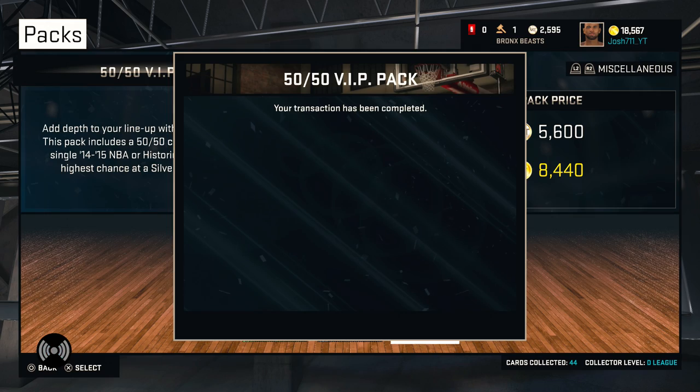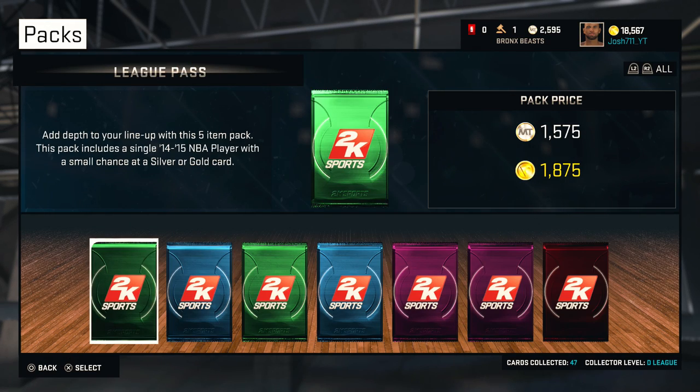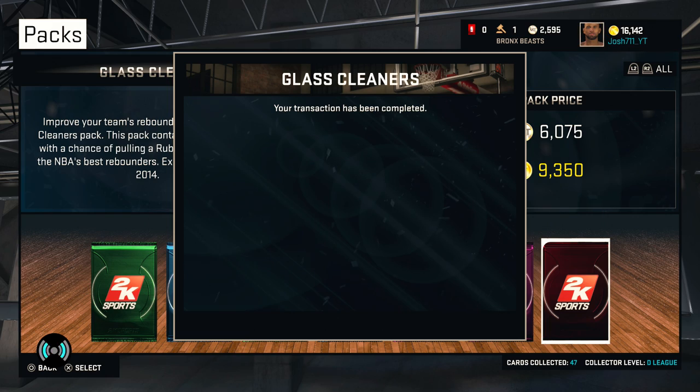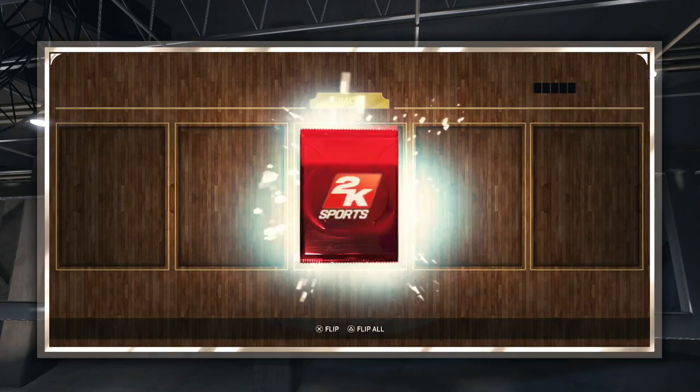We only have one pack left — I know this was a short pack opening, but if you guys want to see some bigger pack openings, make sure you smash that like button. We're going to open up one more glass cleaner pack to finish off this episode, hoping to get a player like Al Jefferson or maybe a Dwight Howard. But in the final pack, we don't even get a single gold card — we end up getting Shaun Livingston.